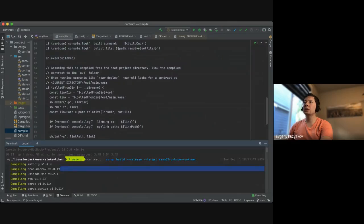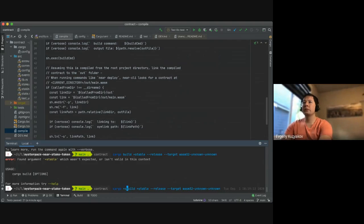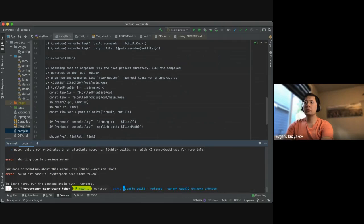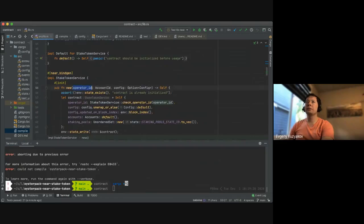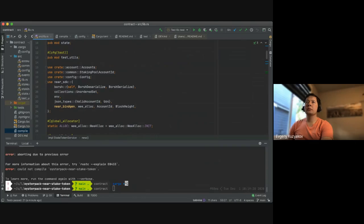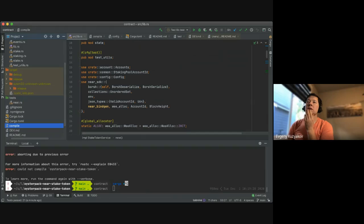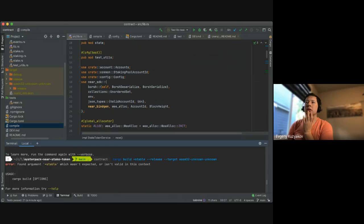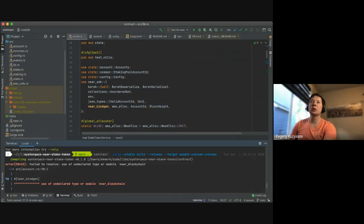It does compile locally — for some reason it didn't compile when I did cargo build release. I'm not sure why it complained. Maybe I don't have wasm32 target installed. There's a linker error — that's super weird, because it's imported here. I'm getting the same error — let's see what the file size is; it doesn't tell you which file.